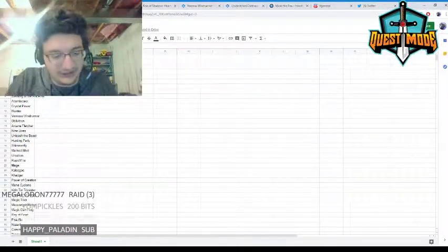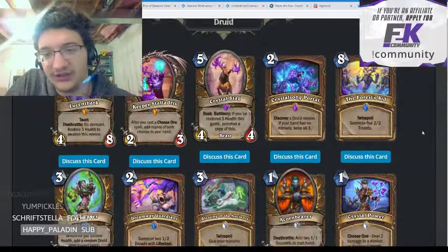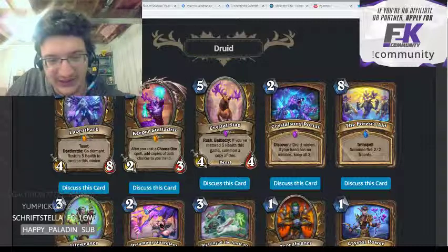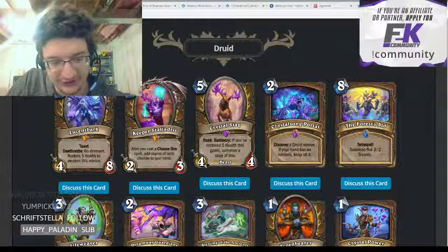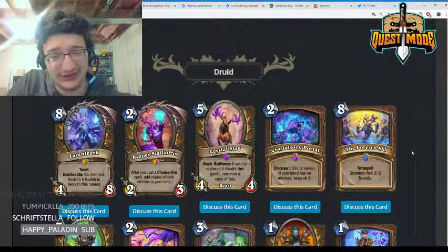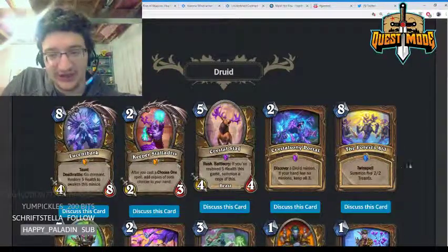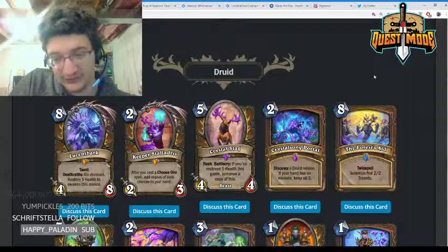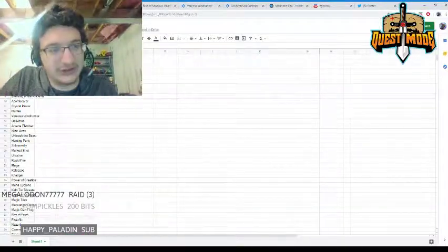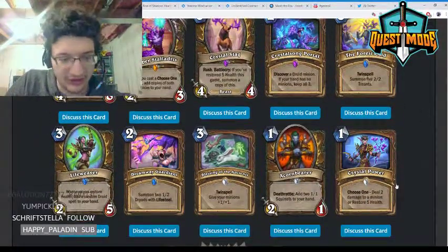The Forest's Aid — eight mana, twin spell, summon five 2/2 Treants. It might be good enough in Standard but I don't expect it to see play in Wild; it's eight mana and just too slow. It is nice that it forces your opponent to use two AoE spells, but it's just too slow, so I'm giving it a one.